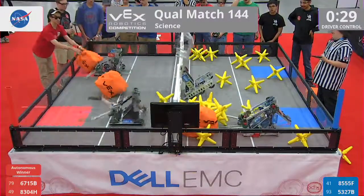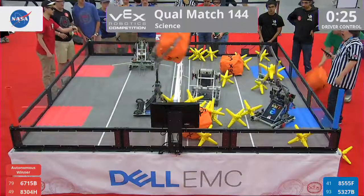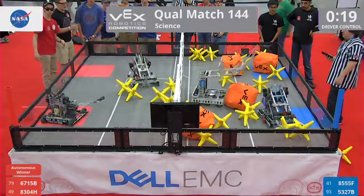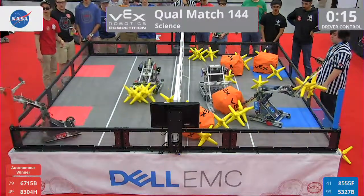Here we go in 30 seconds. We're going to double the number of cubes on the field. Justified Cenk doing a great job — they throw that cube over the fence. A big dump by the Blue Alliance; they throw about four stars over. It may not be enough, though.